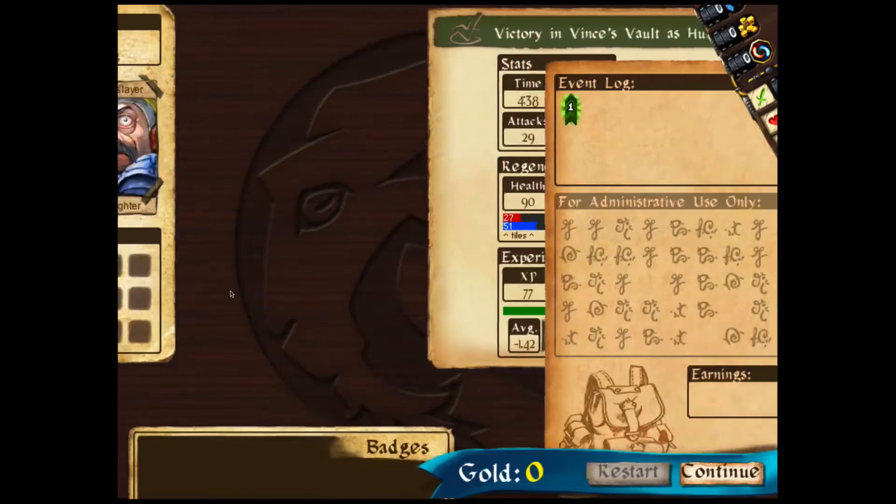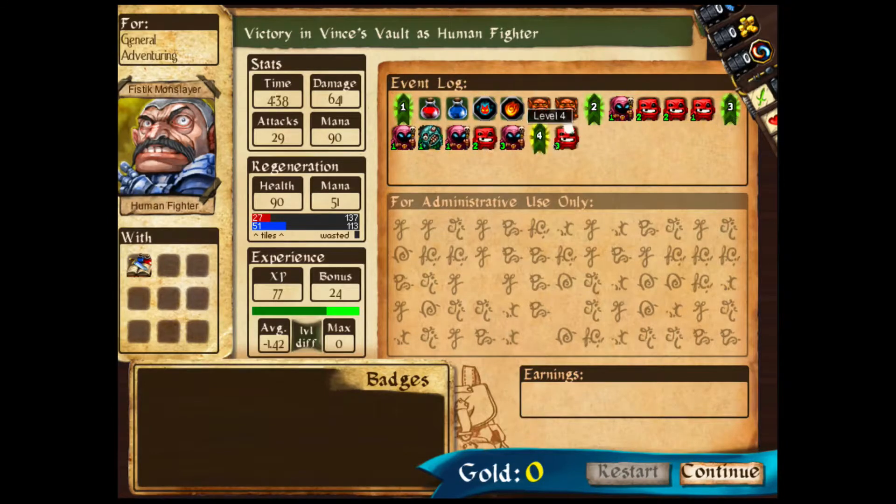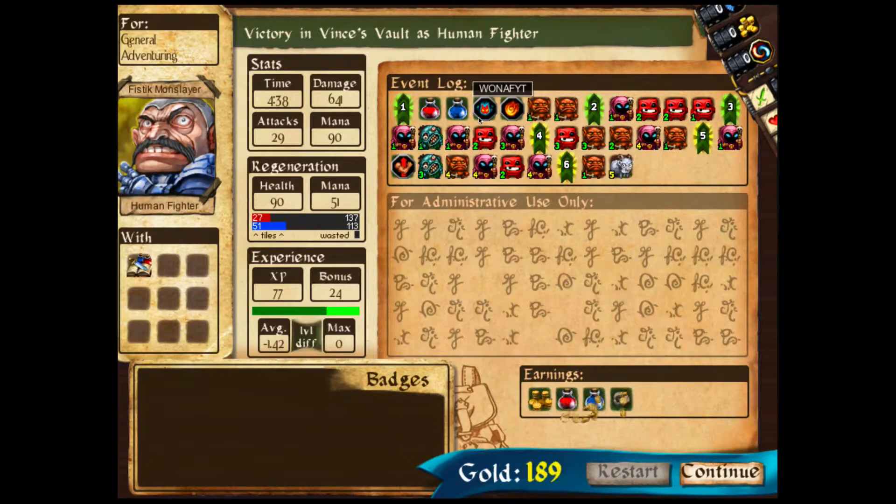We grab it and let's go. Victory — Vince's Vault as a human fighter. It kind of gives us an event log — I like this. Shows you how you went through it and everything. Wow, that's really cool. So this is a quick teaser of this game. I'm sure we'll be playing more later.